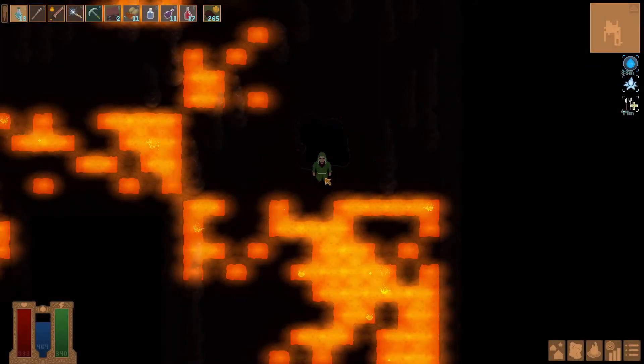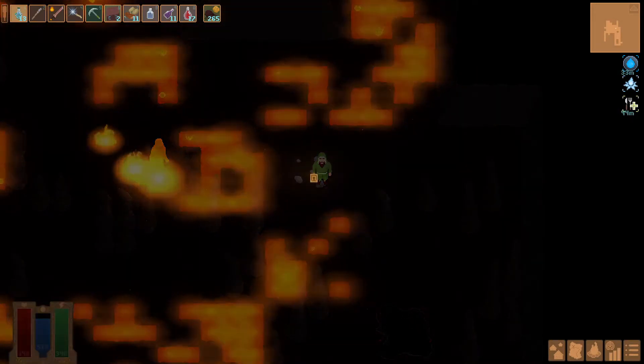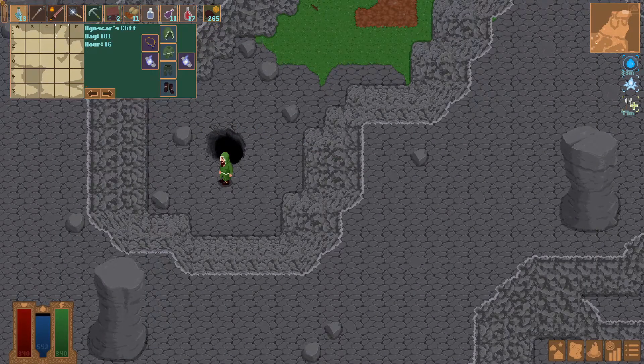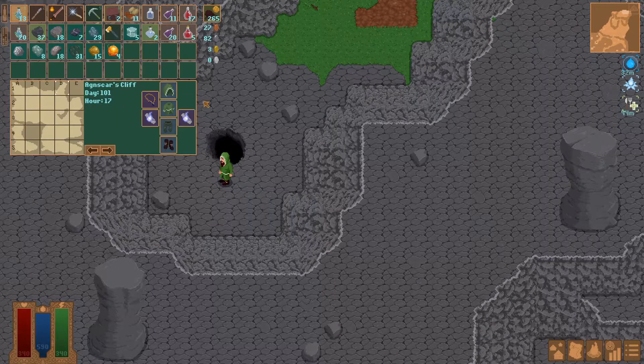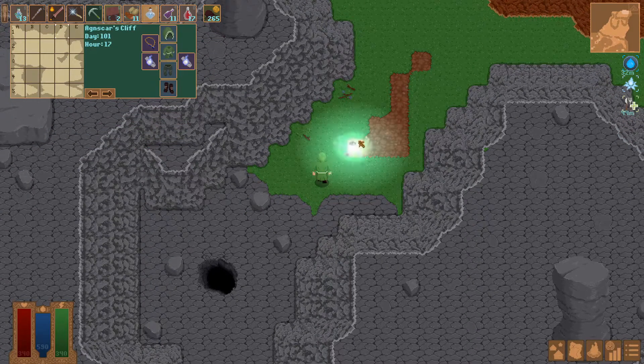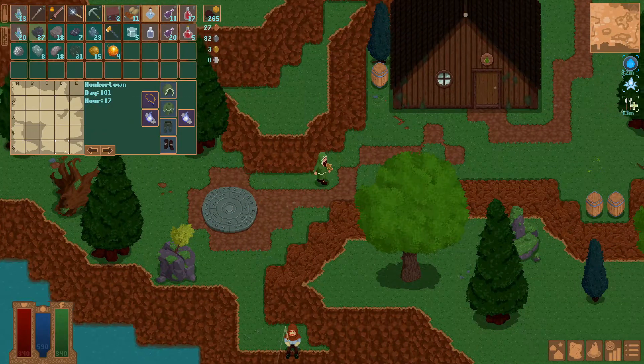I don't think so. I'm gonna probably head back to the house. There are the ancient ruins over there — I'd like to come up with a better plan of what to do about the ancient ruins, because it's tough. So yes, let's get back over here and regroup, figure out what I'd like to do.